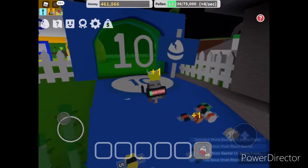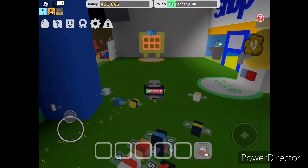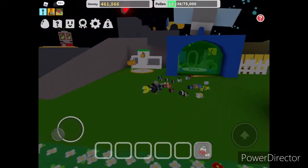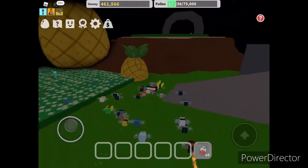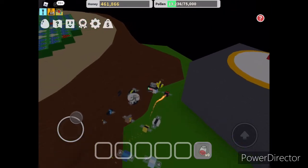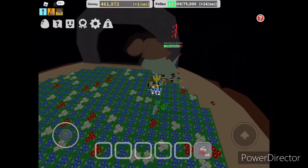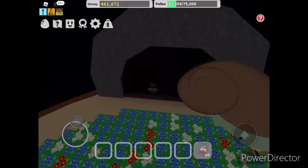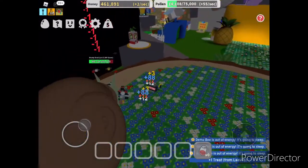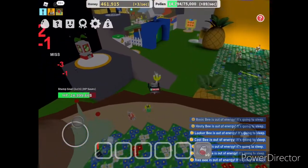I'm trying to find where the place is where you need 20 bees to enter, so you're just gonna have to watch me look for it. Before we do that, I forgot to show you this in the last video — these slimy little snails come out and they're hard to defeat. Anyway, now you're just gonna hear me walking for a bit trying to find the thing.